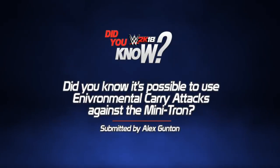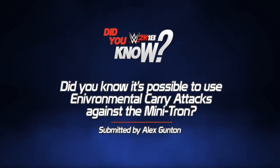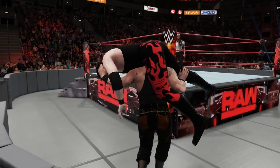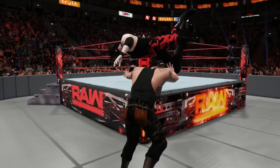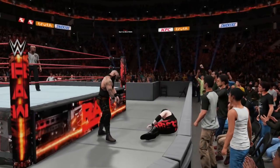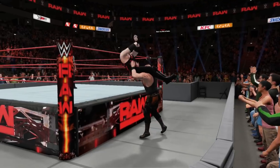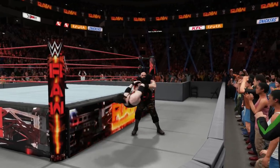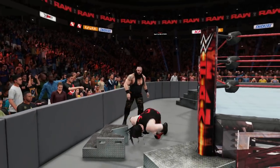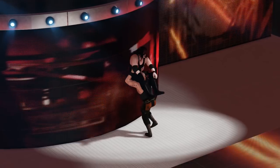Did you know it's possible to use environmental carry attacks against the Minitron? This year in WWE 2K18, 2K added brand new environmental attacks as part of the new carry system, allowing players to perform specific moves to ringside elements such as the barricade, the ring apron, ring post, the announce table and even the steel steps. However, Alex Gunson reveals one of the lesser known interactive elements you might not be aware of is the Minitron.